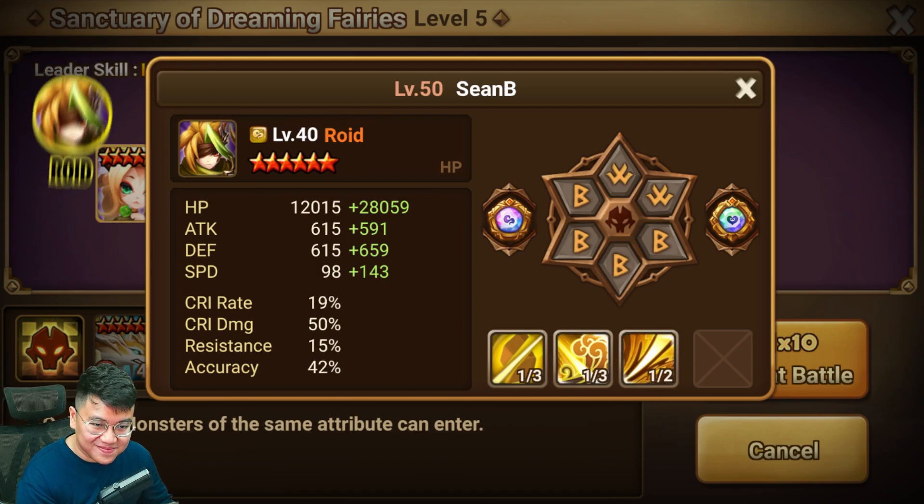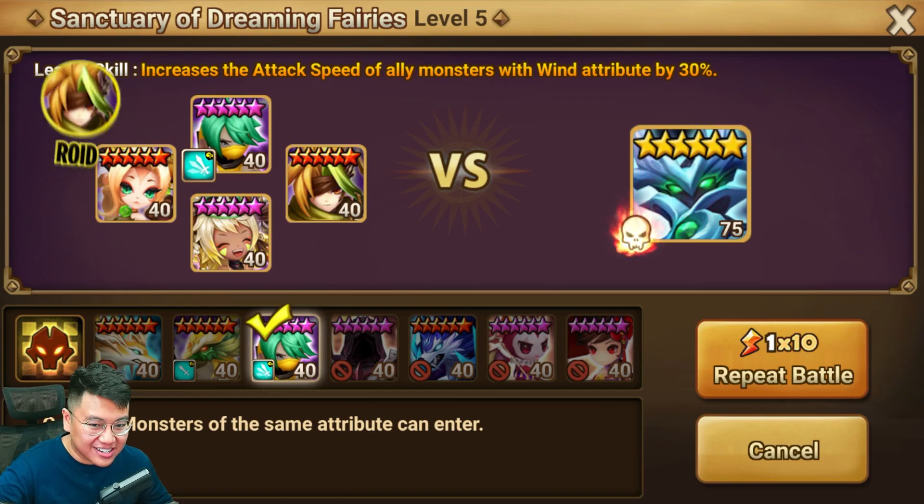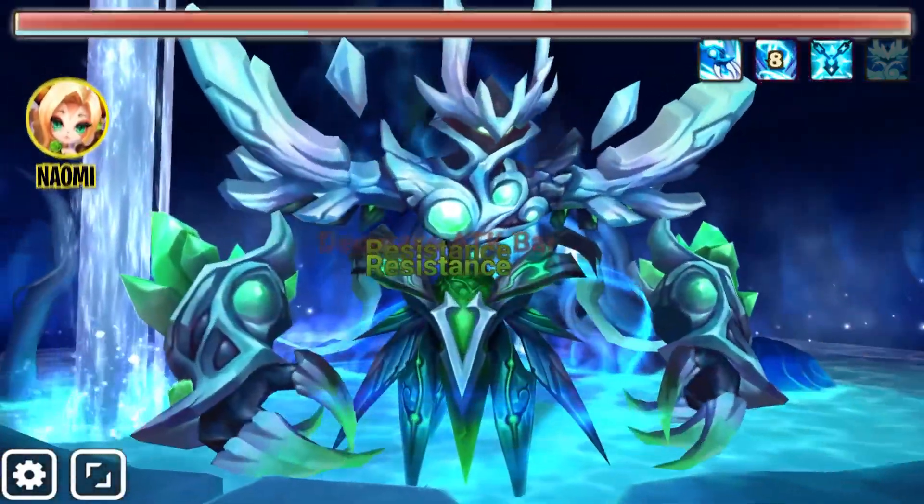The artifact can be way better for Roy — I don't use him too much, but it can definitely be improved. The main damage dealer that can one-shot the boss with defense break is going to be Naomi.